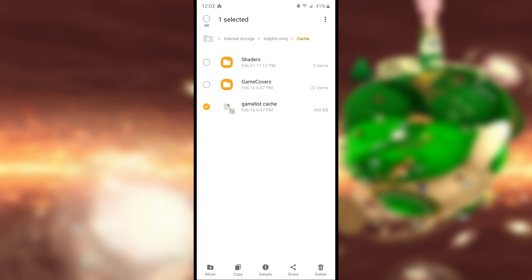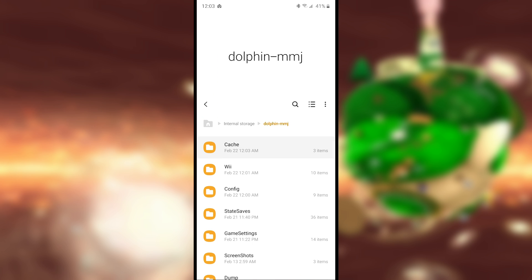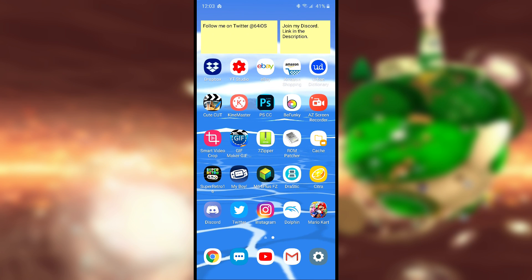Every time you open a game, it'll create a cache file, so you are going to have to delete them every time you play a game — if you want this FPS issue fixed at least. It can get pretty annoying, so I highly recommend creating a shortcut of your cache folder, either to your home screen or to your file browser app if it supports it. If you use Dolphin emulator a lot like I do, it'll save you a bunch of time.